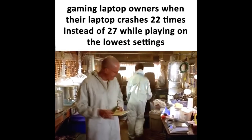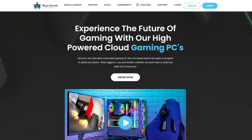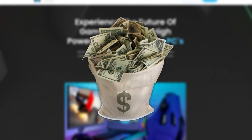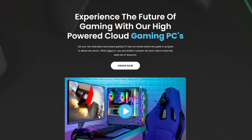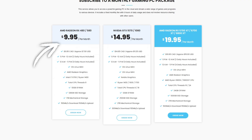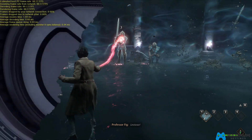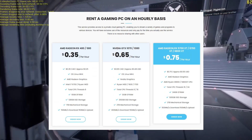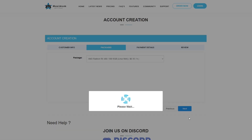Today's sponsor is Maximum Settings, a cloud-based gaming service where you won't need to spend thousands of dollars to upgrade your PC or a personal nuclear plant to boot up your system. For as low as $9.95 Canadian dollars a month, you can play the most recent games on your computer even if your hardware isn't prepared. If you don't play that much, you can use the hourly system for as little as $0.35 Canadian dollars.